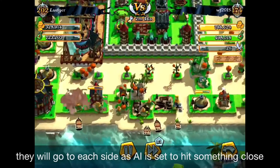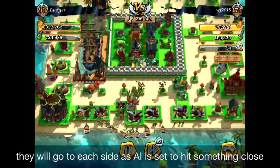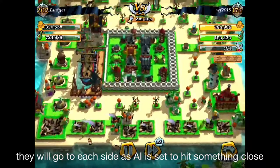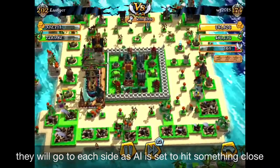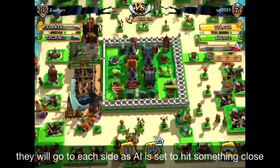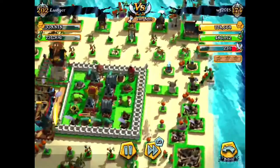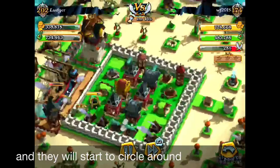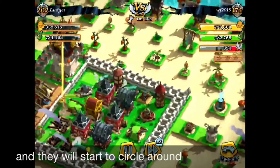Look carefully. When the troops are deployed, you can see they start to circle around because of the decorations. They follow the nearest buildings — some going to the right and some going to the left. For the defense players, it's very easy to defend because all troops are now dispersed and scattered. Only a few troops will be approaching the defenses at a time, making it very easy to defend.